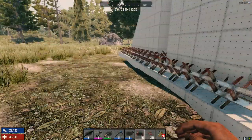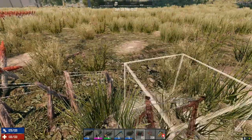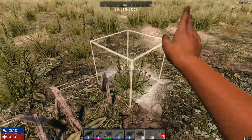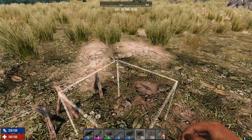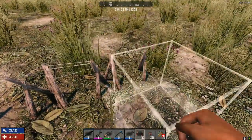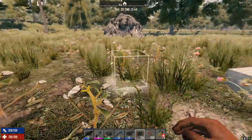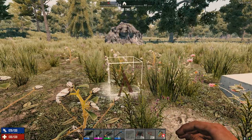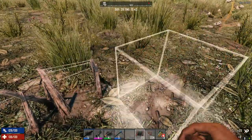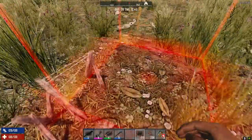This is really resource-intensive. If you're building a horde base playing for seven days, this is kind of ridiculous in resources. I think maybe we just use this to force them to go to the ramp — just forcing them to go to the ramp, and then that'll be the end there.